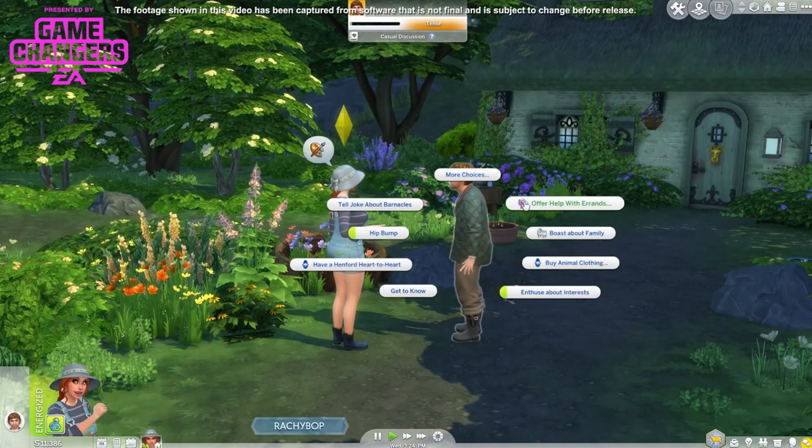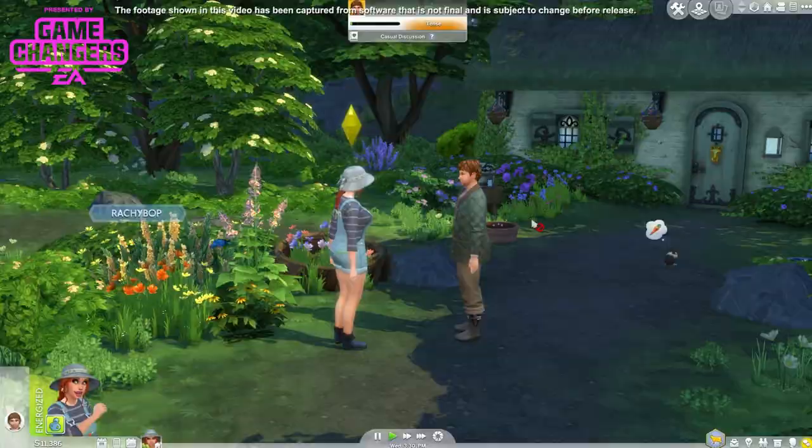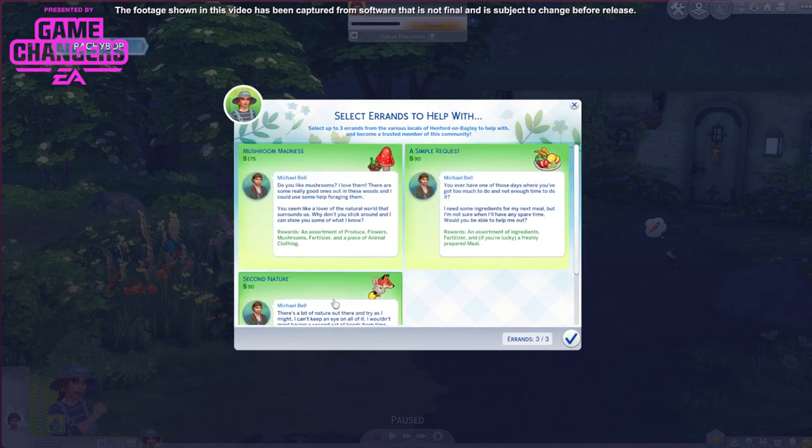Let's tap on him again and we're going to ask for help with errands. We can pick any of these errands and we can actually do up to 3 at a time, so we could do all of them. This one says: do you like mushrooms? I love them - there are some really good ones out in these woods and I could use some help foraging them. The rewards are an assortment of produce, flowers, mushrooms, fertilizer, and a piece of animal clothing - 175 simoleons.